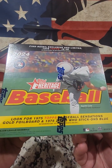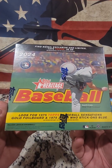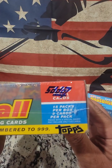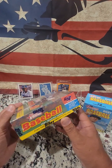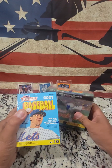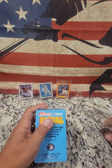And you have, look for 1975 Topps Baseball Sensation Gold. This is 15 packs per box, nine cards per pack. So let's get started with this and see if we get any good cards out of it.